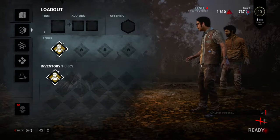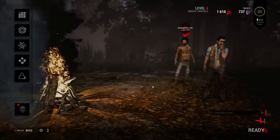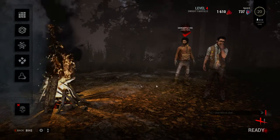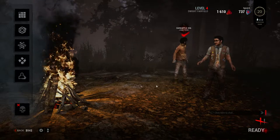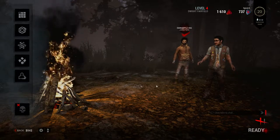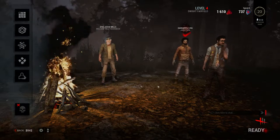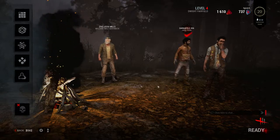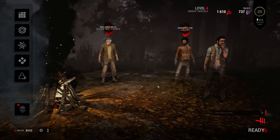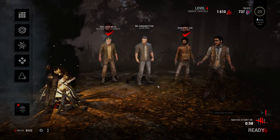When you're repairing a generator, which takes about a minute and a half, there are circles that pop up randomly. There's a spinner that spins around and there's a certain section highlighted. You have to hit the space bar when the arrow is in that highlighted section — otherwise the generator will blow up. You'll lose some of the repair progress on the repair bar, and the killer will be notified that you're over there.